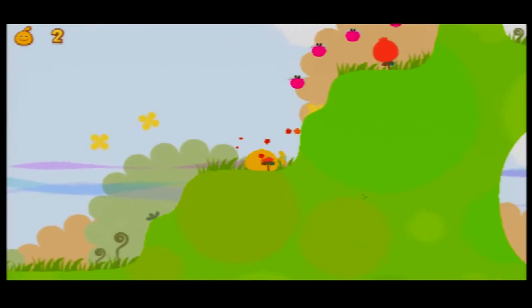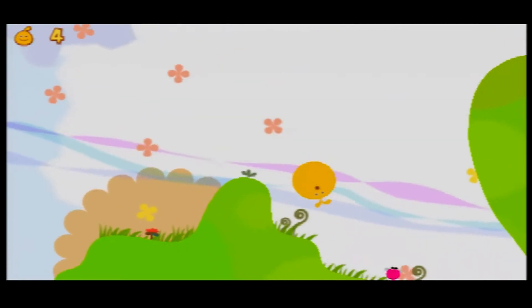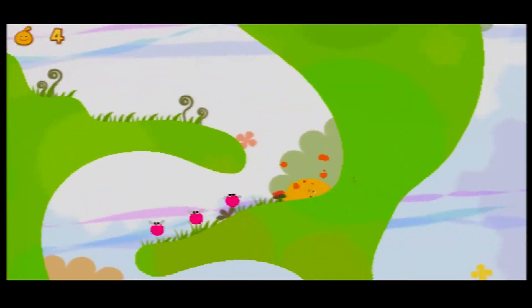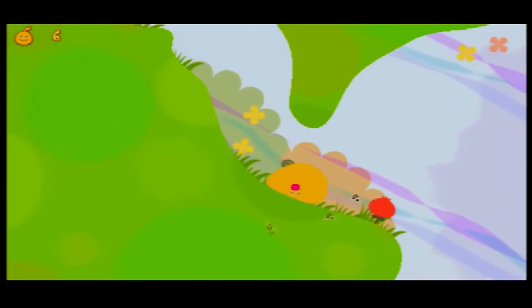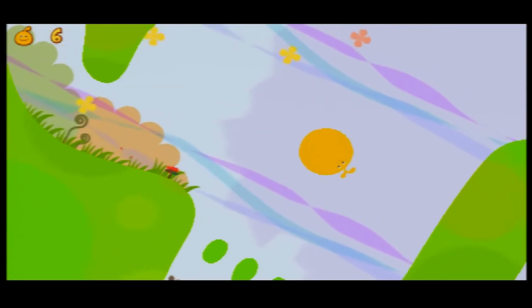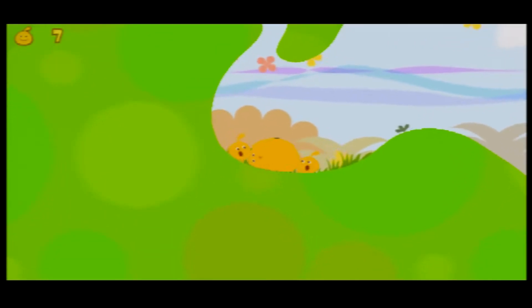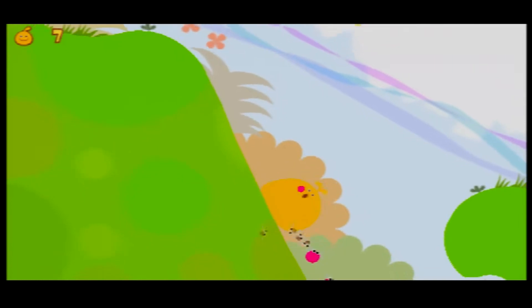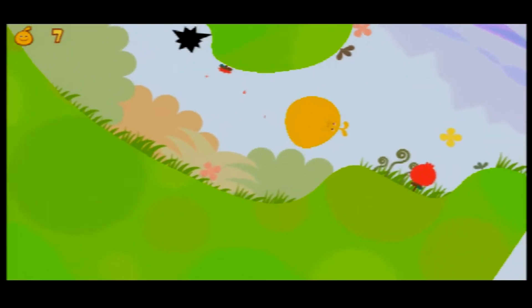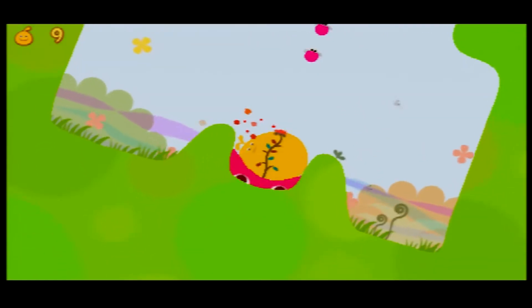LocoRoco are small, happy creatures who love to sing, bounce, and roll around. It's your job to guide them through various side-scrolling levels made up of a wide assortment of obstacles and mazes. For every platforming section there's a puzzle section. In essence, LocoRoco is a fusion of a puzzler and a platformer, because making it to the end of every stage isn't good enough. You need to locate each and every secret in every single stage, of which there are dozens upon dozens of hidden goodies, often in plain sight.